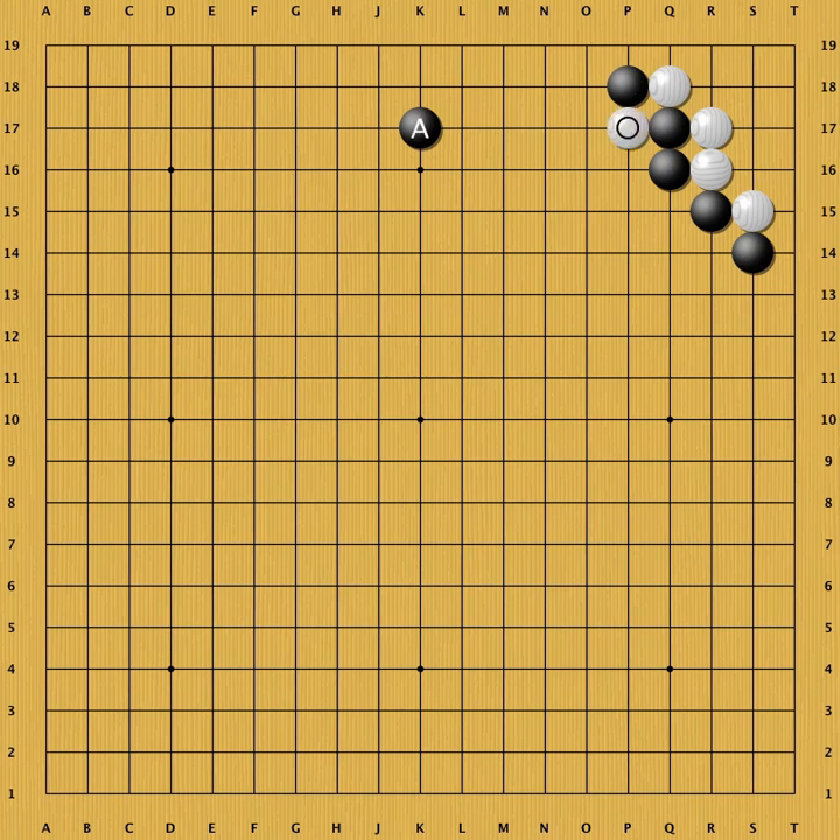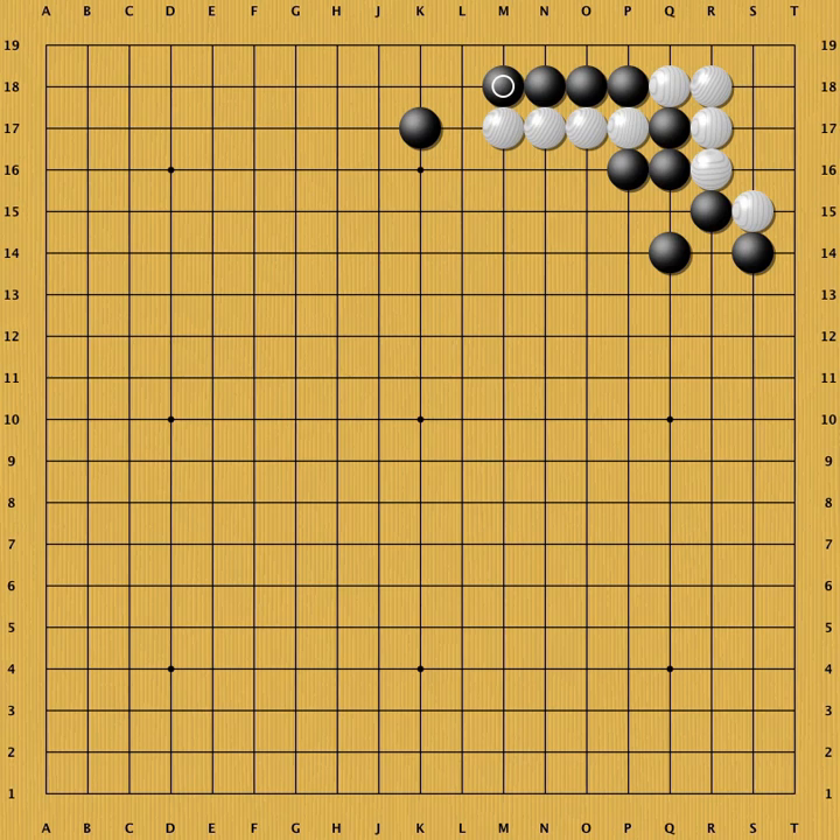However, when the stone at A is low instead of high, this white cut does not work. This is a strong move. When white connects, black also connects. All black stones are connected now. If white tries to run with his A stone and create aji, black B is perfectly positioned. White keeps trying to separate black, but creates a very heavy group for himself instead. On top of that, white still is not alive in the corner — he needs to come back to live. A fantastic result for black.